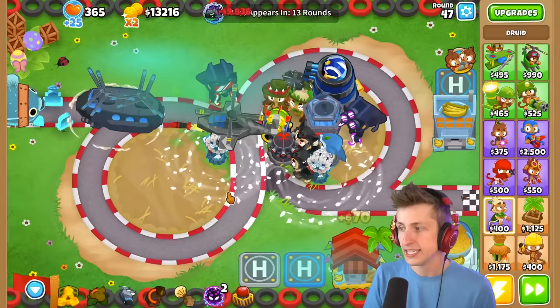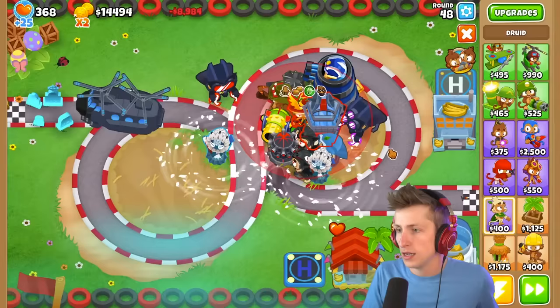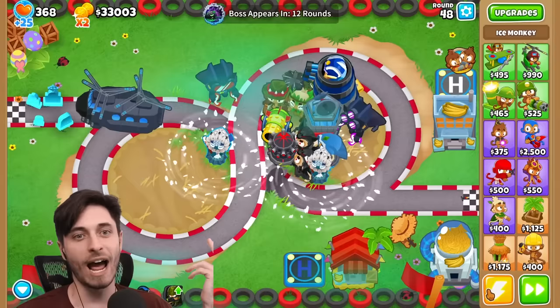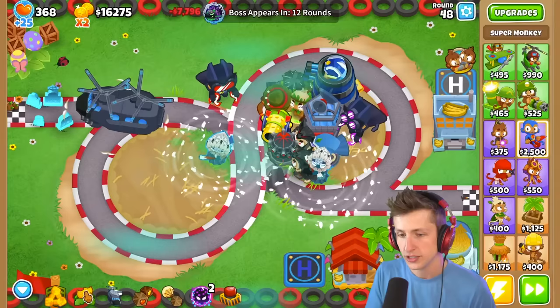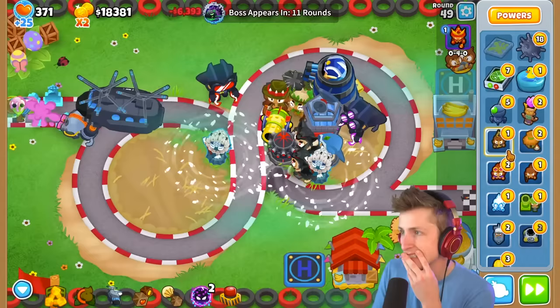I'm going to sell this farm, sell this bank and get the Banana Central. I got Balloon Exclusion Zone and I'm going to sell my Dartling Gunner - now we've merged that guy. I merged my banks. I'm going to merge my helicopter and get Special Operations. I think getting Special Operations is going to be huge. Got Special Operations! Who should I add onto it? You can add like a Door Gunner. Maybe the Overdrive Tack Shooter - that would be nasty.